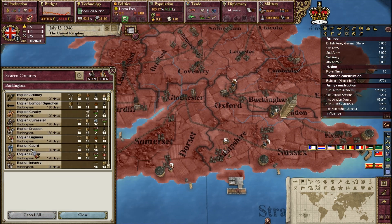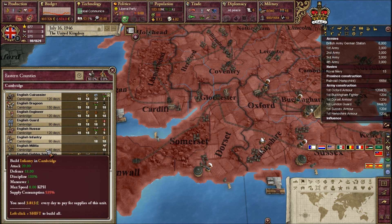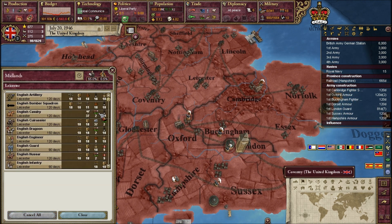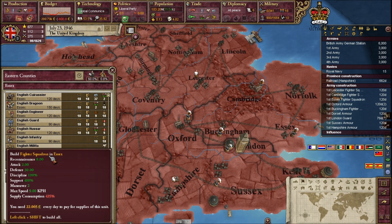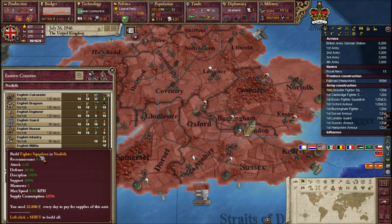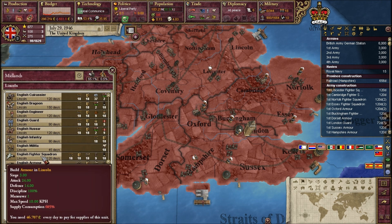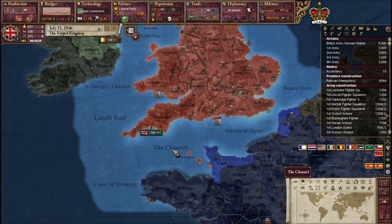You can also build fighter squadrons, which are actually very useful. I'm not totally sure how useful they actually are, and you can't fly them around unfortunately. So we're losing a lot of money apparently.